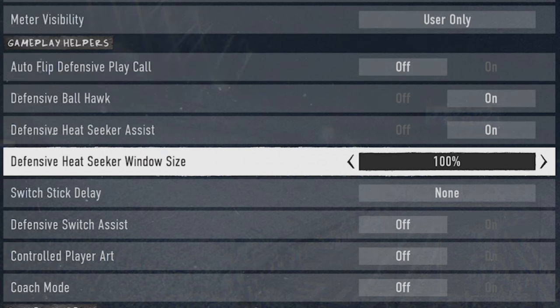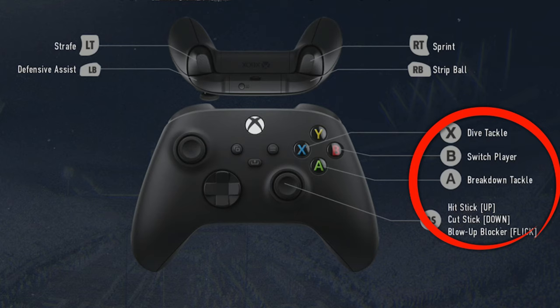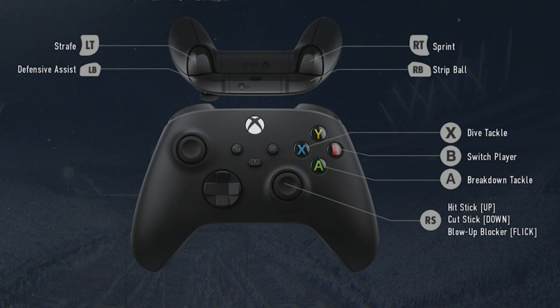Once you turn on the defensive heat seeker assist, you can also change the defensive heat seeker window size, which is currently at 100%, but you can go all the way up to 200%. Doing this will increase the magnetism created by the function and will often allow you to be pulled into tackles from much further distances, making you a much more reliable tackler. The best tackling mechanic to use is the breakdown tackle — tap the A or X button whenever you're close to a ball carrier and you'll get way more tackles much easier.